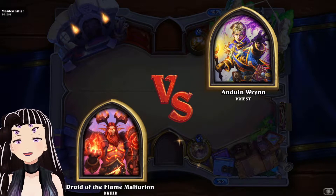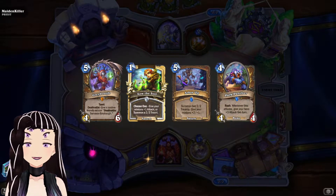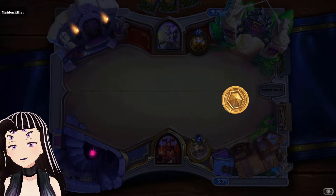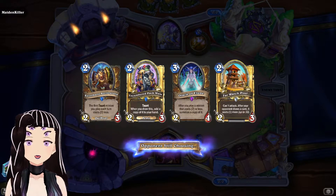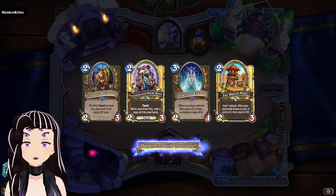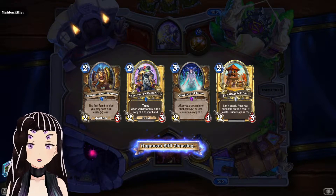Time for game two against Priest. We're going to mulligan this entire hand away — it gives us no early game plan. Now we have a lot of early game plan. If we want to be greedy with the Oracles, we can use Far Watch Post to combo off, or combo off with the Pack Leaders or Battleguards, depending on how we want to do it.